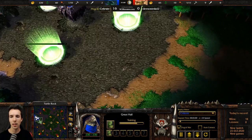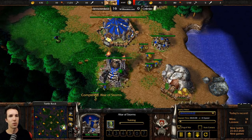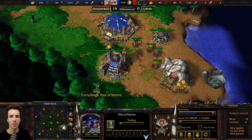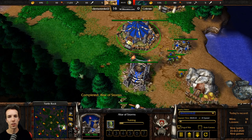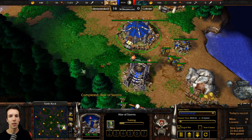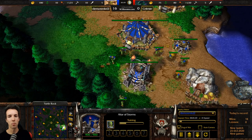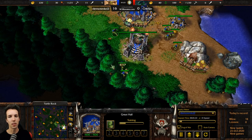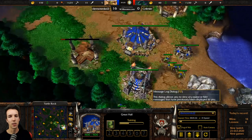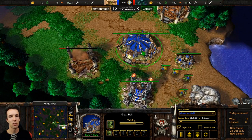You are playing against an Undead player. You're mining from a tree that is not the closest to your Great Hall, so you have a little bit of macro inefficiency. This tree and this tree are your primary opening trees. It seems you've actually rally-pointed on another tree, so you're continually spending a few extra seconds to get your lumber.